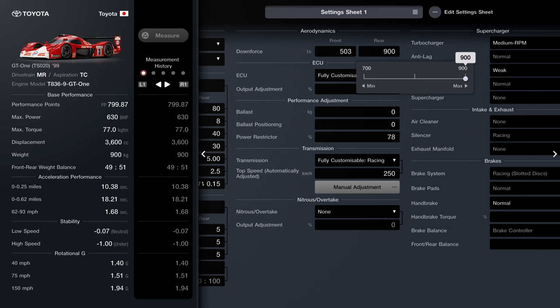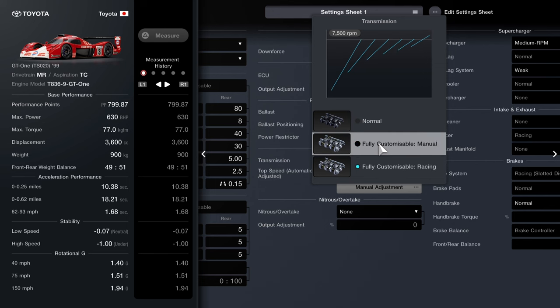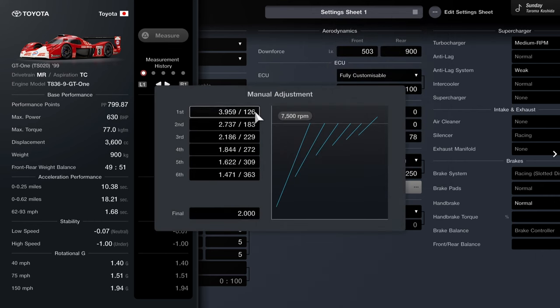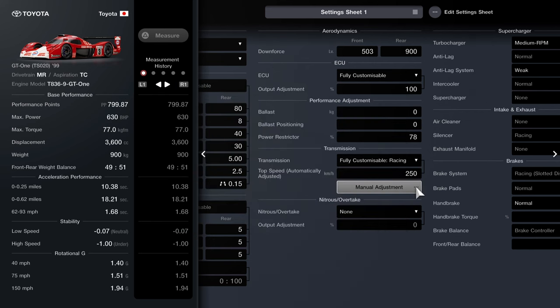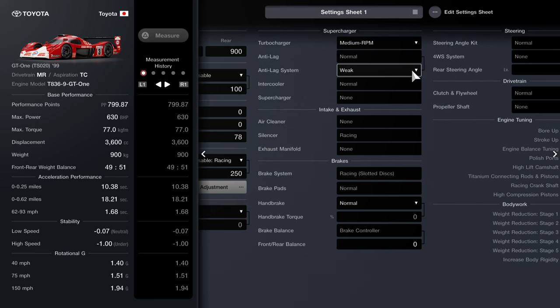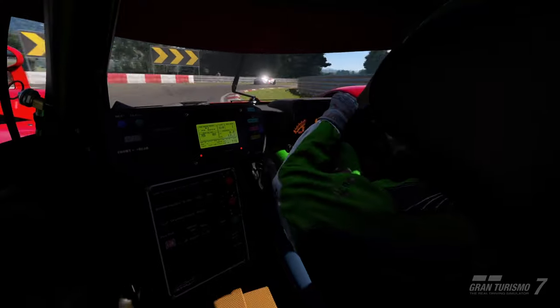On the R92 CP the rear downforce goes up to 1600; on this it's only 900, so you can't squeeze as much out of it. Power restrictor set to 78. You want a fully customizable racing transmission — not the manual, as it's a lot slower. Set it to 250 initially, then adjust the final gear to 2. That should give you: 126, 183, 229, 272, 309, 363 — a nice smooth gear change ratio. Turbocharger: medium RPM turbo; you don't need the high RPM for this race, it's all about acceleration. Anti-lag set to weak. No need to change brake balance — the car is well-balanced at 49/51.